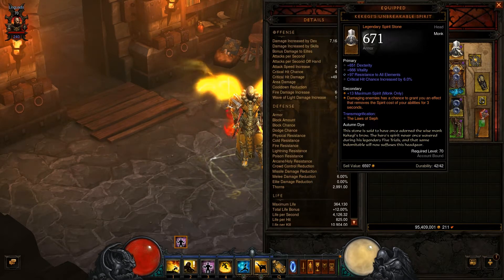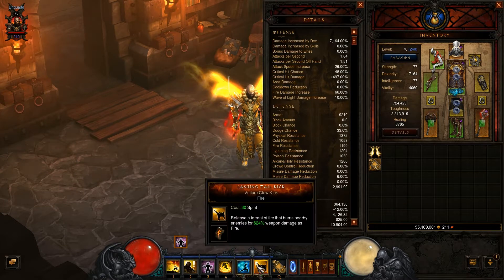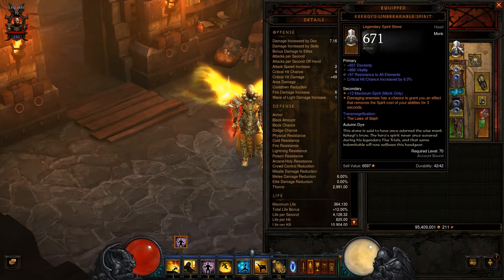This head piece is quite good. Sometimes I get an effect that removes the spirit cost, so whenever I see the buff appear I just keep spinning the lashing tail kick like crazy for 3 seconds, because this is a great buff.